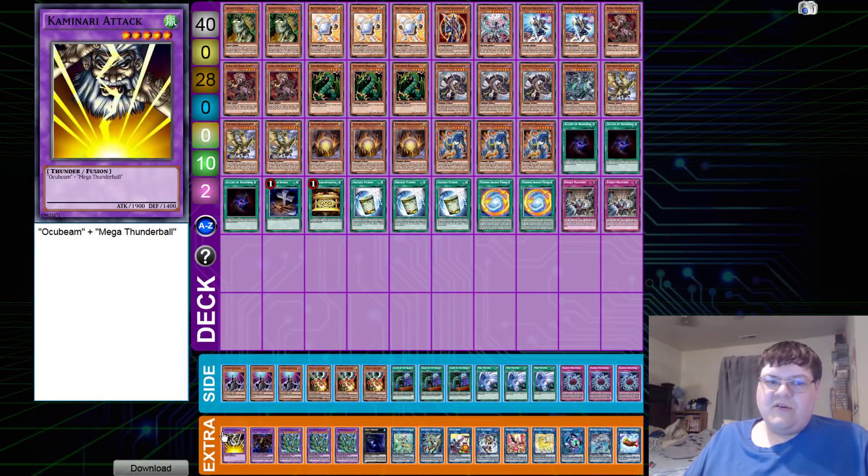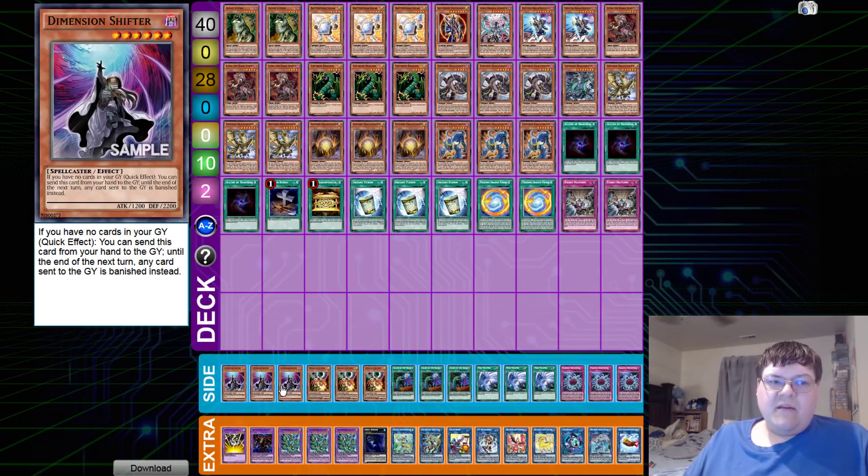We have one Soldier of Chaos, one Apollousa, one Abyss Dweller, triple Titan of course, one Thousand-Eyes Restrict, and one copy of Camion Wizard. Side deck: triple copies of Dimension Shifter — this is still the only deck in the format that can support this card. This card still blows out certain matchups; I think you get a free win just being a Thunder player resolving this against a Spiral player because they just halt dead in their tracks.